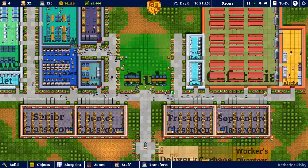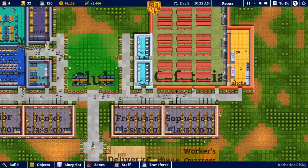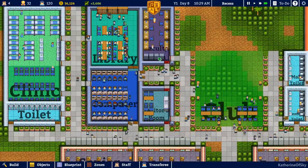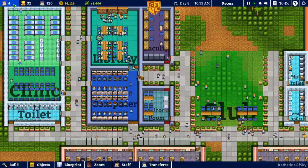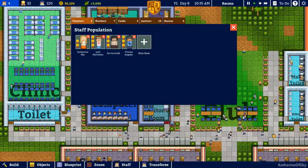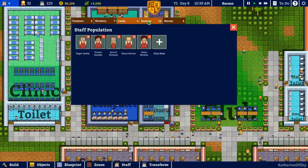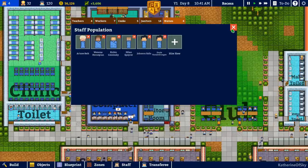Greetings and welcome back to Academia the School Simulator. I'm Catherine of Skye and we are at recess time on day eight. I want to check on our people here. We have four teachers, seven workers, five cooks, fourteen janitors, and six nurses at the moment.